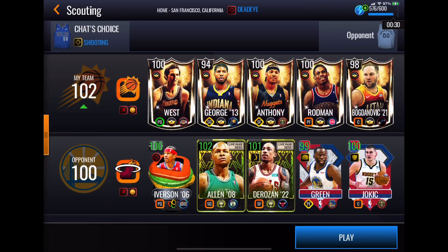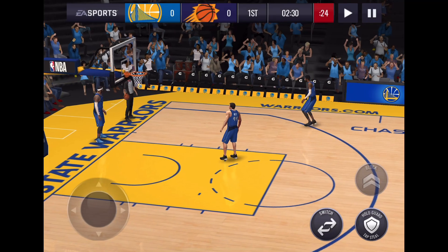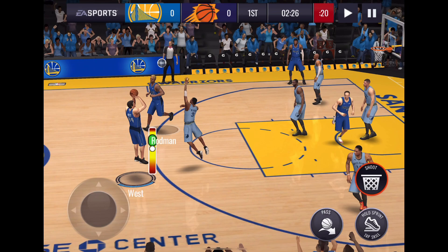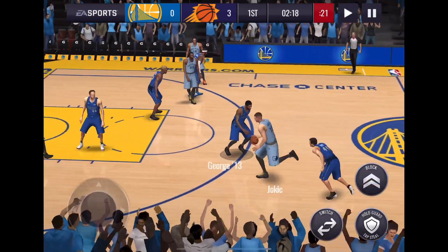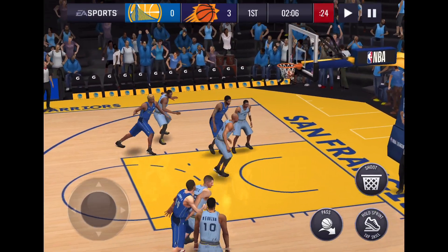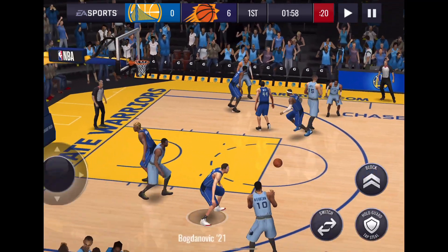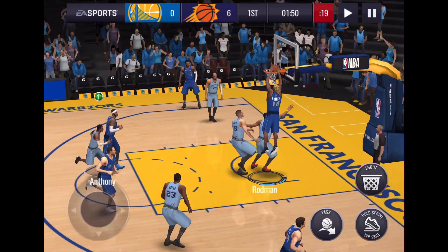Alright, let's jump into gameplay. We've drawn a Season 6 lineup — probably even, maybe a slight advantage to his starting lineup. We start with Jerry West at the top — nice start! He's getting an extra boost to shooting from Iverson on the bench. Jerry gets the steal from their Iverson, kicks it out to Melo on the wing — boom, good start! Carmelo Anthony challenged and everything. Good contest by West, and Melo gets the board, off to Rodman — boom! Way to go, Worm.